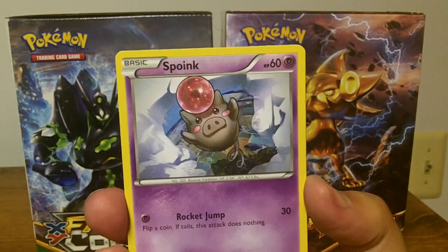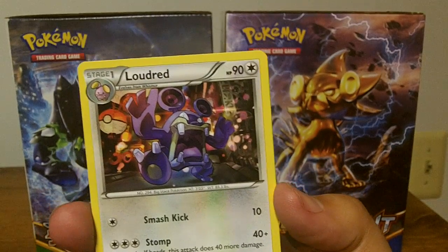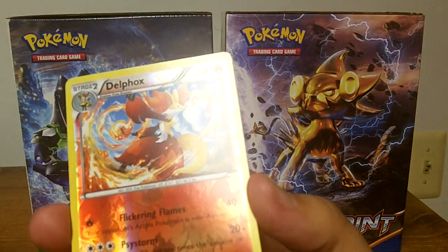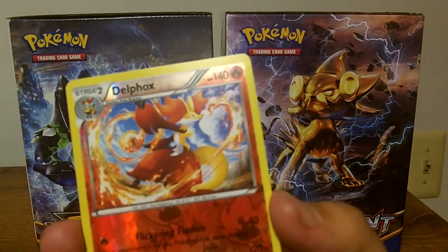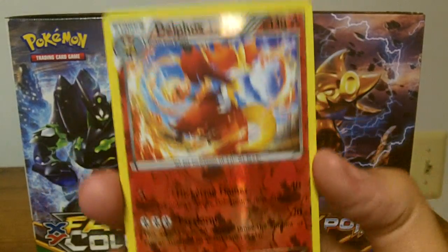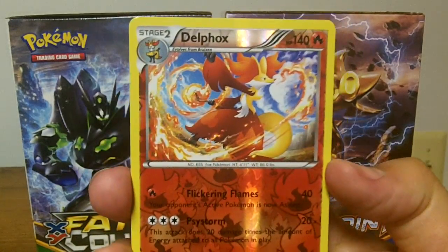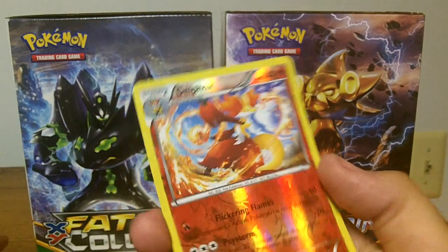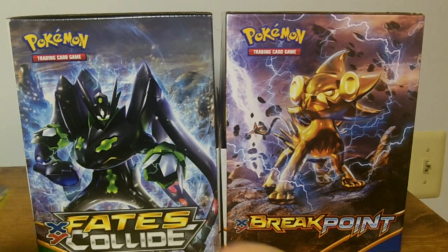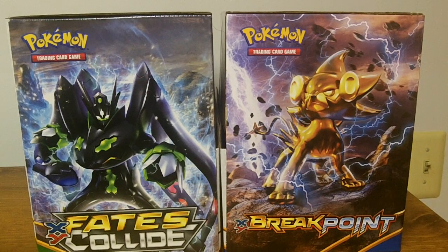We are starting off with a Spoink — that's an uncommon. Ooh, look at that! That is a rare reverse holo of a Delphox. Very good pull, especially from a dollar store pack. We only have a chance out of three cards. Very, very cool — that is a nice pull right there. I've been actually very happy with these pulls so far.